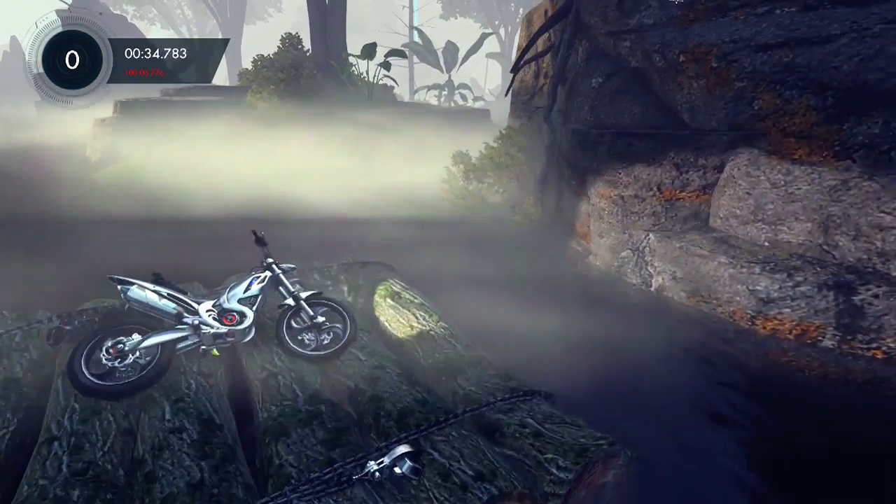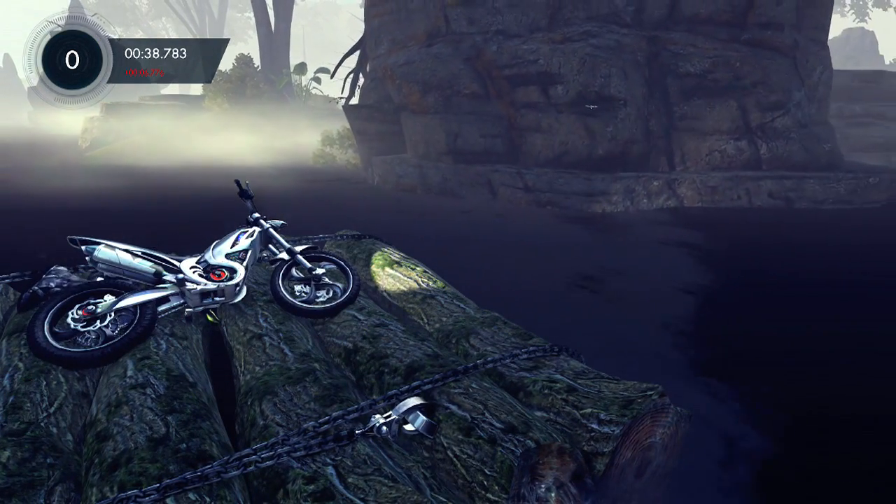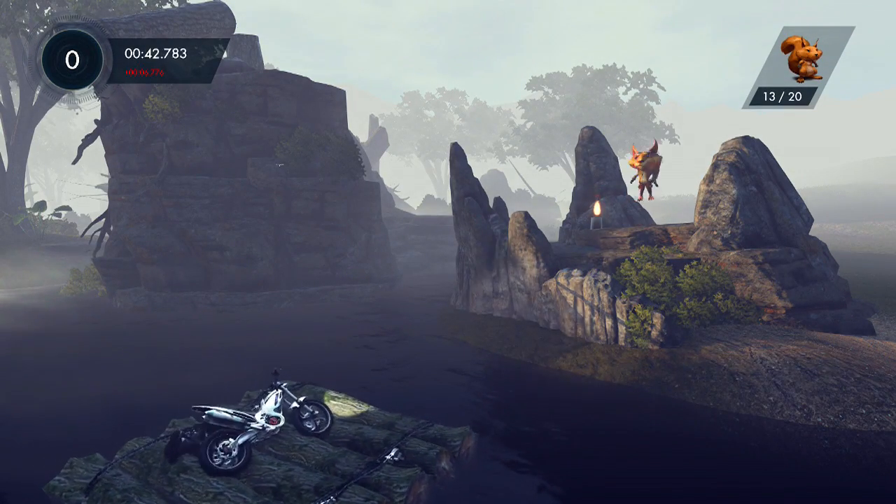You want to fall and crash on the raft — you have to get your body to land on it when you crash. Then the raft will go down and trigger the little cinematic. There you go — squirrel, 13 to 20.